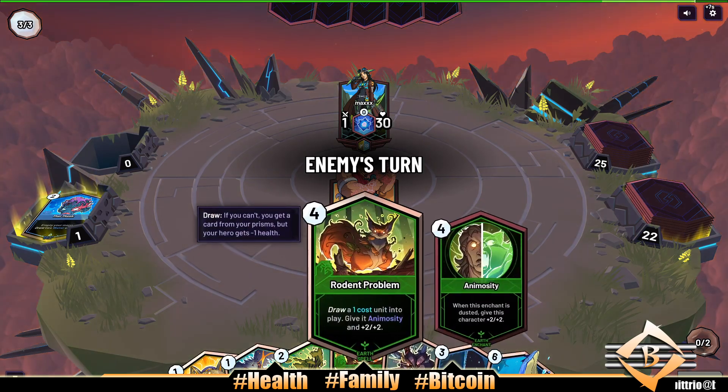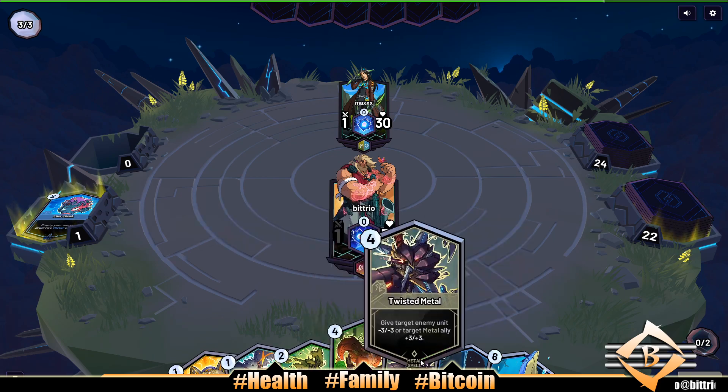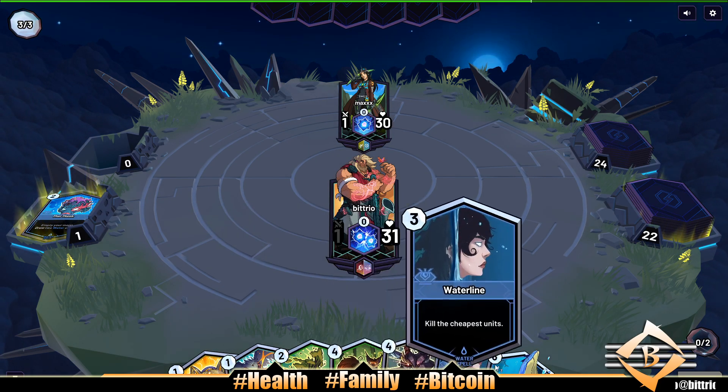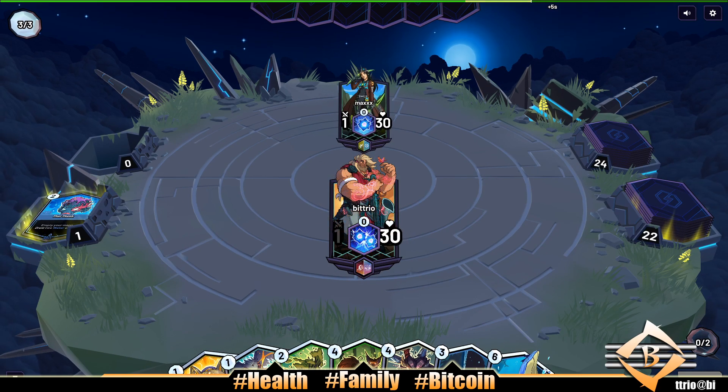Okay, breacher. Next turn we can elder fall, we can strike down. I really don't want to spend four mana now, I kind of want to save that for the breacher. Turn four breacher seems good.